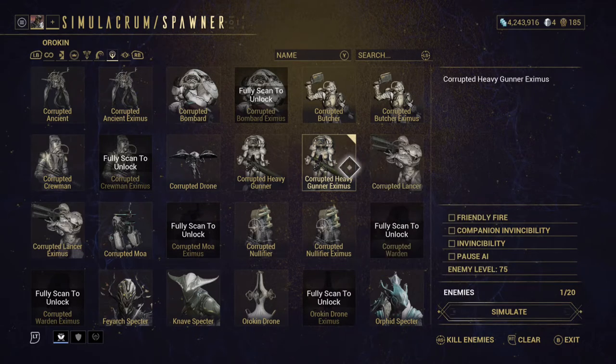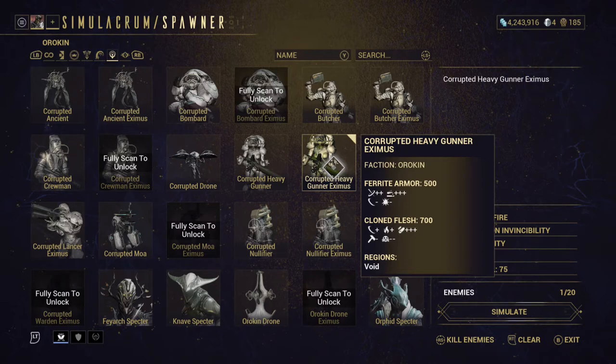Before I begin, I would like some clarification. Under ferrite armor, where it says the symbols plus plus and negative, does that mean that the ferrite armor is good against the puncture and corrosive damage that it's showing? Or does that mean that you do more damage against it because it's puncture and corrosive? Either way, they're supposed to be weak against corrosive. So instead of those pluses and minuses, it should say ferrite armor weak against whatever it's weak against, and strong against whatever it's strong against. It should be broken down into two little sections that are easily understood. This plus and minus shit is too ambiguous.